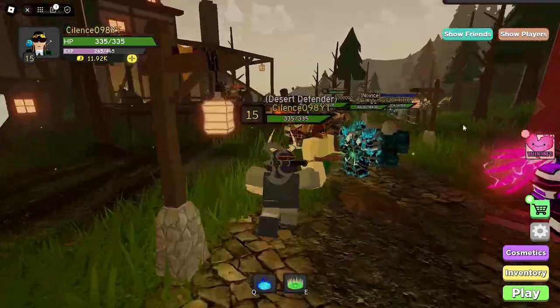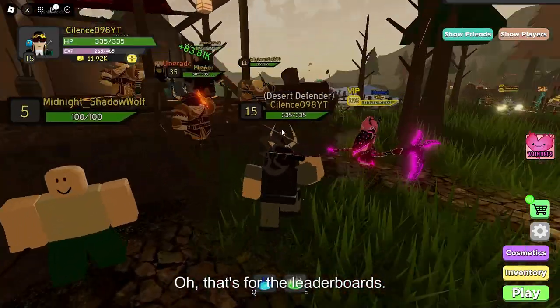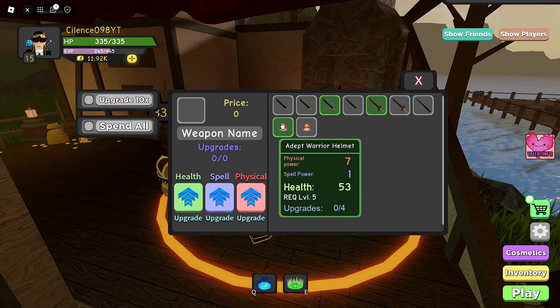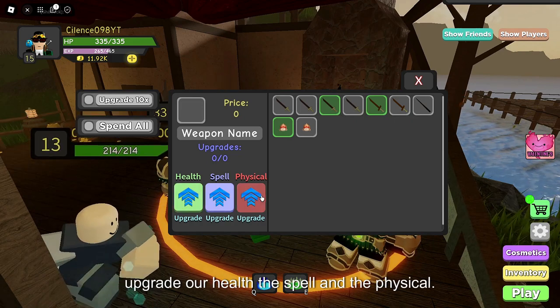So we do have a little bit of Gold. Oh, that's for the leaderboards. Come up here. Let's see what we can upgrade, shall we? Let's upgrade the Health, the Spell, and the Physical.